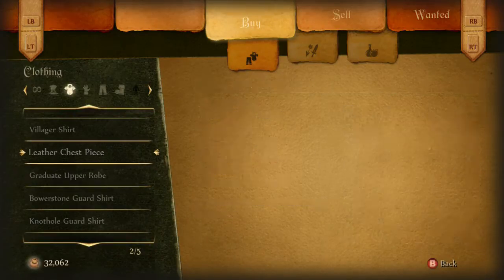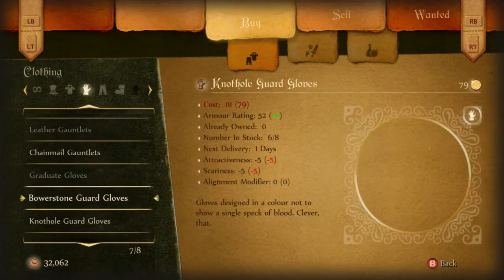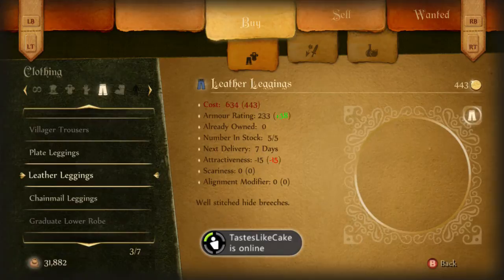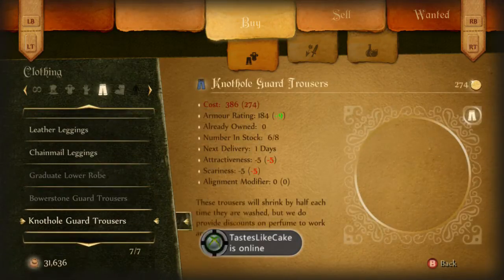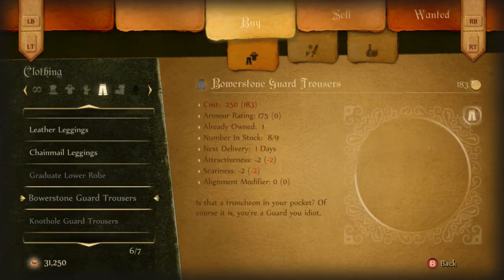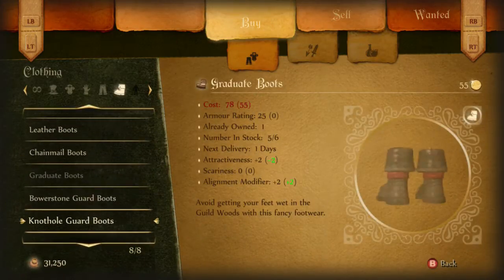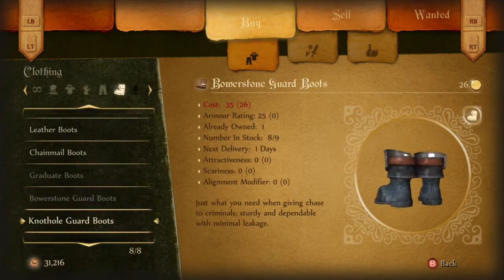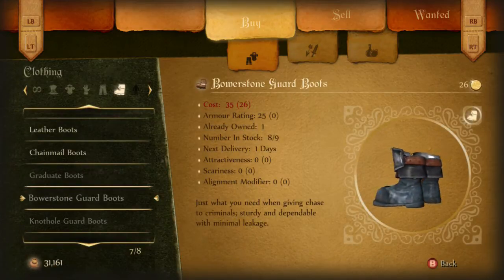You can buy all the stuff — the guard uniforms. I tried them on and I'll show you what all this stuff looks like after I buy them. At first I was just interested in the Graduate Outfit, but I suppose I should just buy the rest of the other outfits too. Even though I don't plan on wearing the guard outfits, there's no harm in buying them anyway — you get them for free.